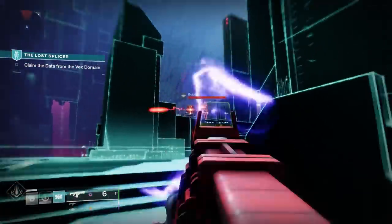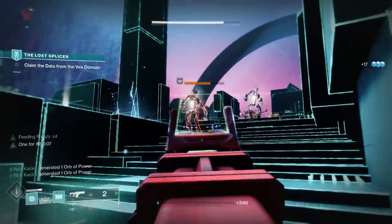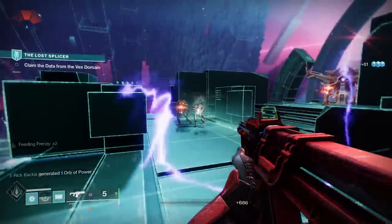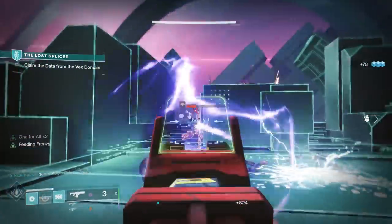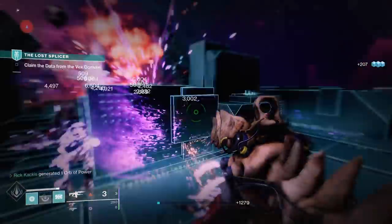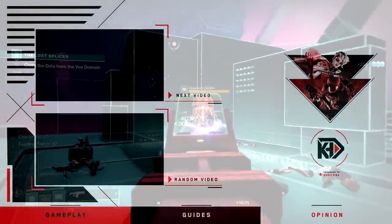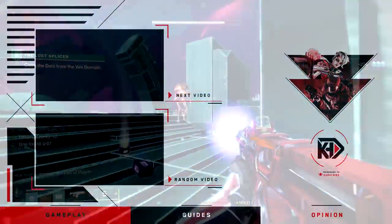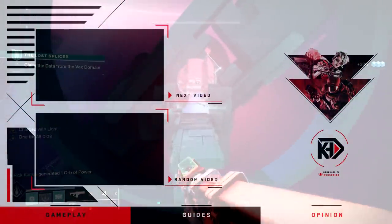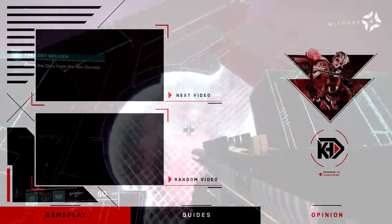And guys, that is it for all of the new Vault of Glass weapons. You may be wondering about a few missing ones, such as the Prettiest Timepiece or Atheon's Epilogue — those are not in the game. It seems Bungie is bringing back most, but not all, of the Vault of Glass raid weapons. I hope you enjoyed and found this informative. Please help me out by rating and sharing this video. If you want more Destiny 2 content, don't be afraid to hit that subscribe button. Follow me on Twitter at Rick Kakas, linked in the description. Have a good day.